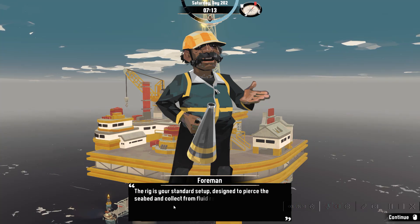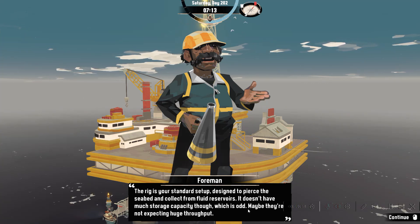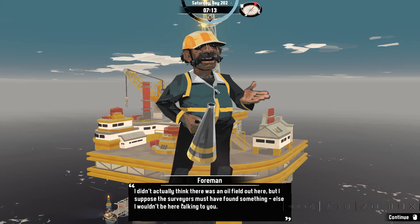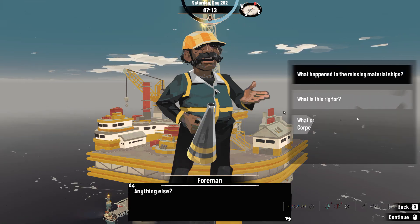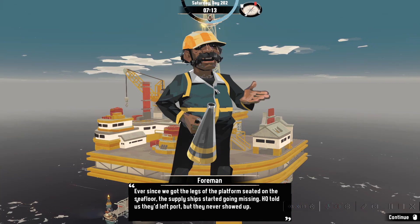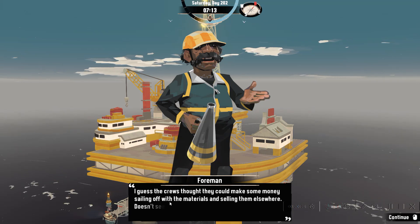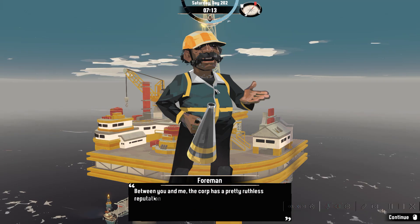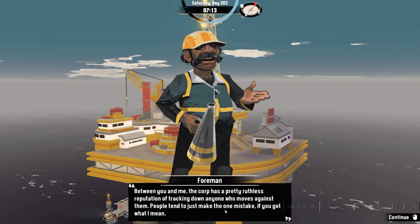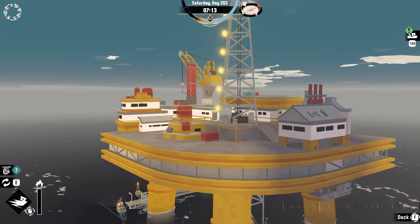The rig is a standard setup, designed to pierce the seabed and collect from fluid reservoirs. It doesn't have much storage capacity, which is odd. I don't actually think this was an oil fit out here, but maybe the surveyors found something else. As for the missing material ships — ever since the platform was seated on the sea floor, the supply ships started going missing. HQ told us they left port but never showed up. Between you and me, the corp is pretty ruthless — they have a reputation for tracking anyone down who moves against them. People tend to make one mistake, if you get what I mean.